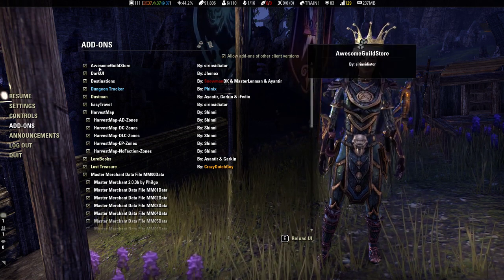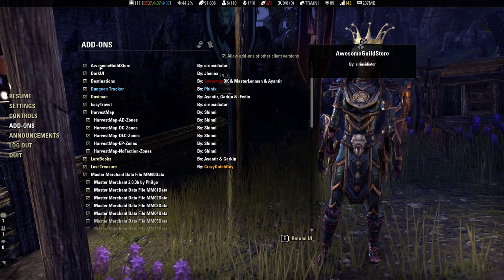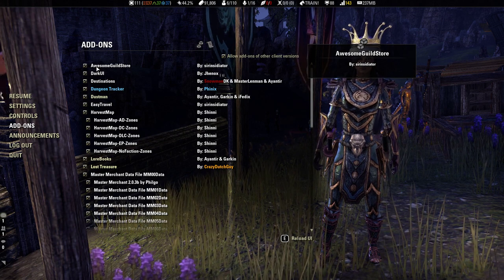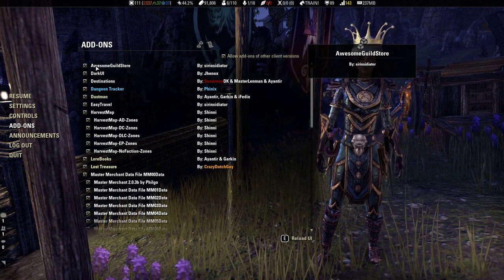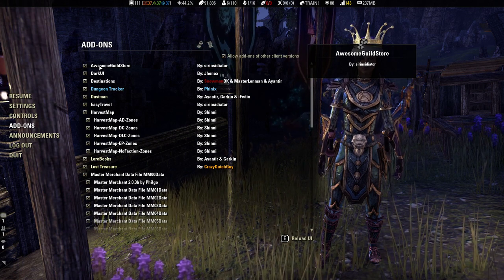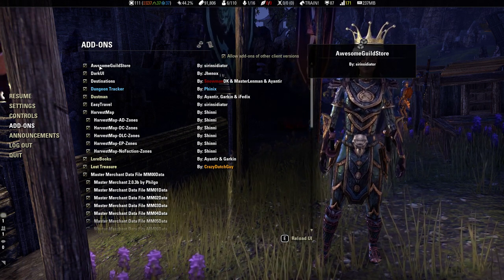So let's go through what we got. We have Awesome Guild Store. We're not at a Guild Store right now, but basically it's supposed to make the Guild Store a little more unique. They add some functions and features that just make it easier to use the Guild Store — just a slight interface change.